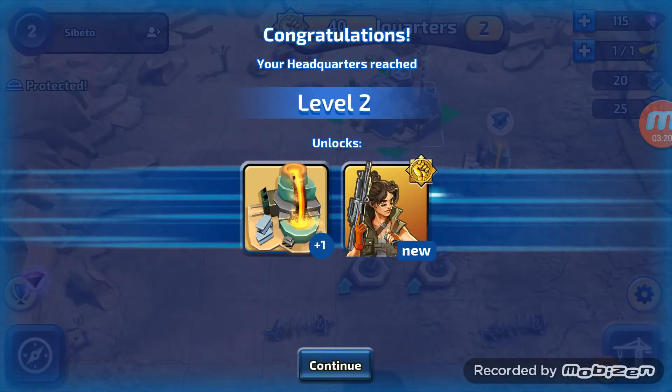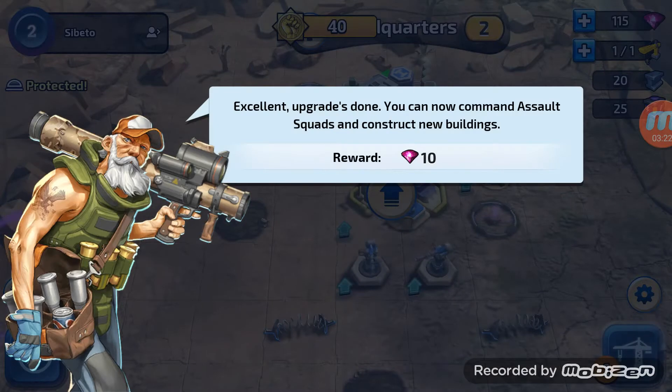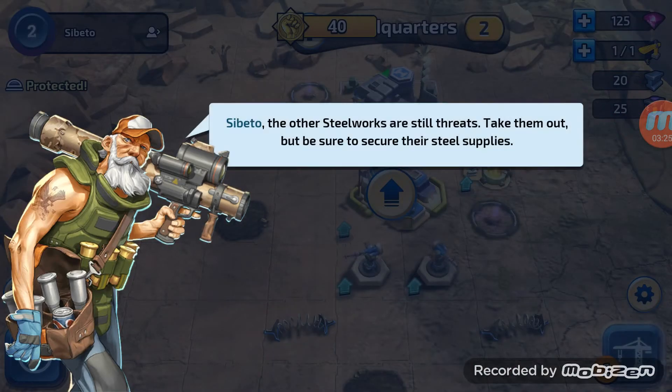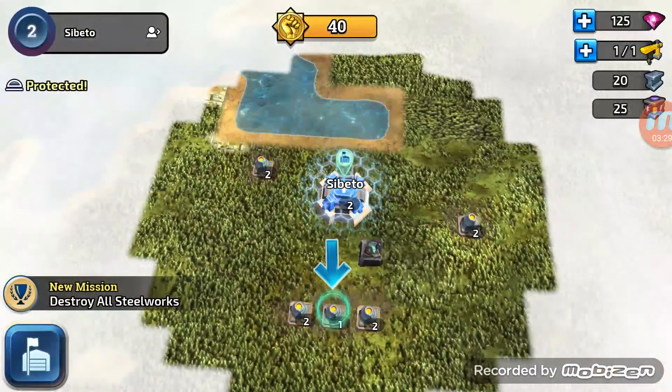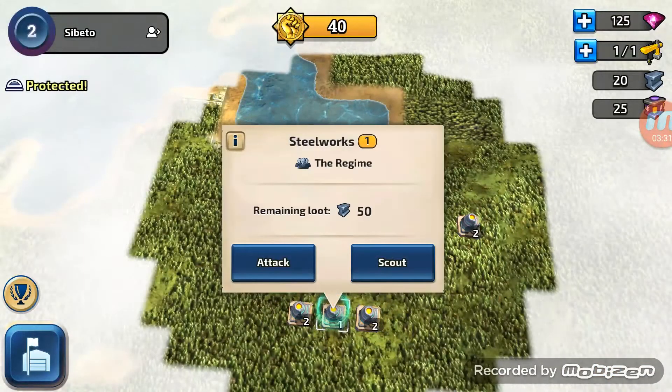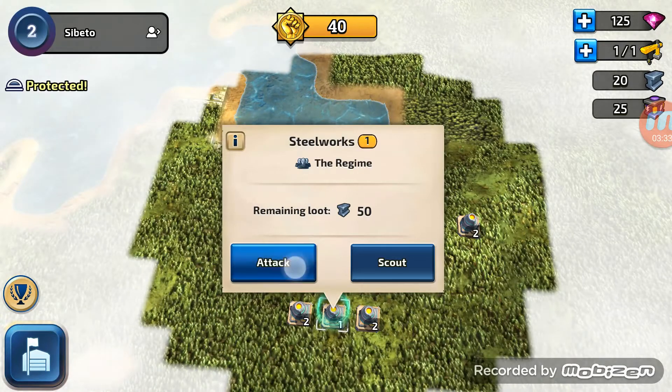So what we unlocked - they like to give out these gems it looks like. Let's have a look and see what we've got to do now. Attack another base - I guess so. Let's attack.